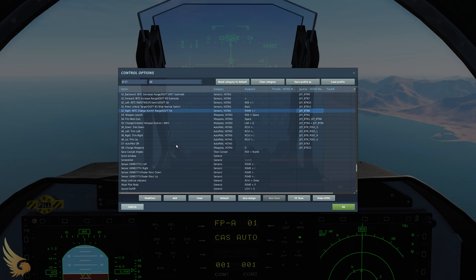S2 right changes the azimuth that your radar scans between 50, 30, and 60 degrees. S2 left changes between range of scan, track while scan, and VS mode. You will launch the weapon using the S3 weapon launch switch.